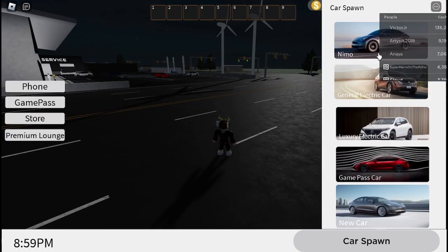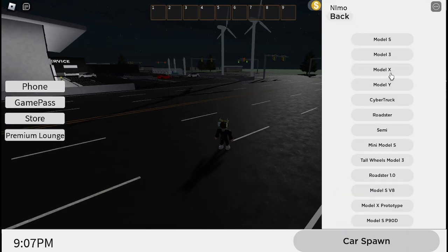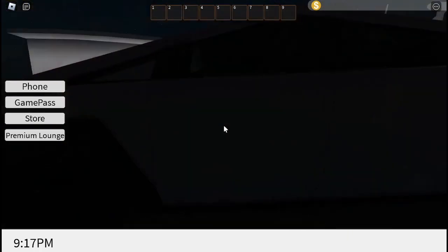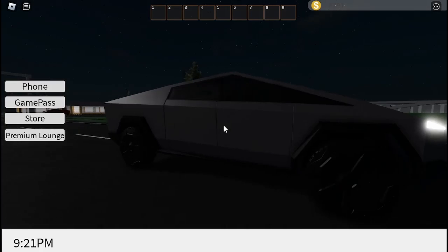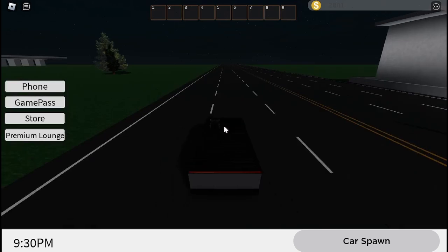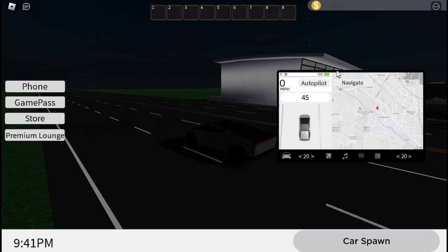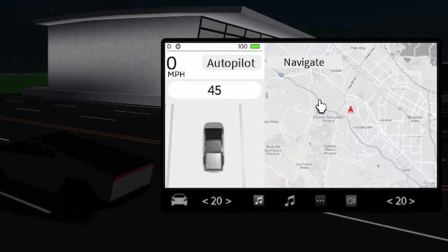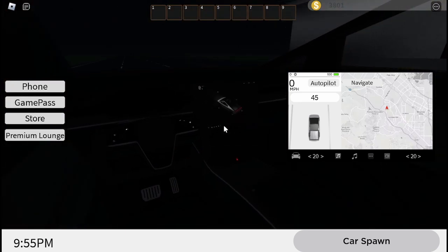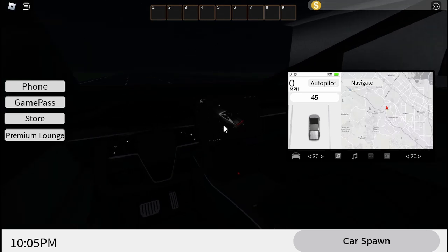You can see Teslas all over the place. Let's spawn in a Tesla - let's do the Cybertruck. You can see a very nice Cybertruck model, very nice. It even got the rooms and everything. Let's sit inside. When we sit inside we get brought up this very nice little menu. This menu is supposed to be the touch screen of the Tesla.